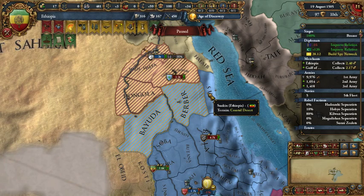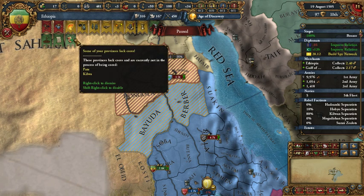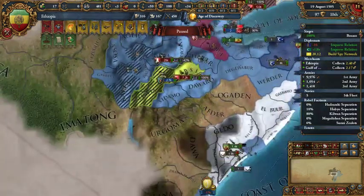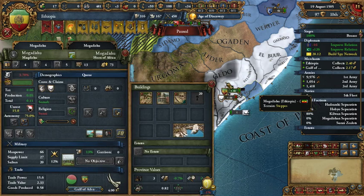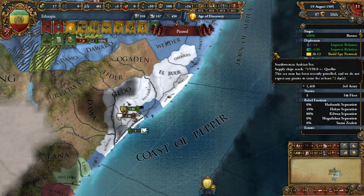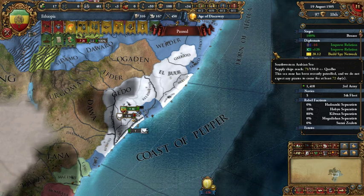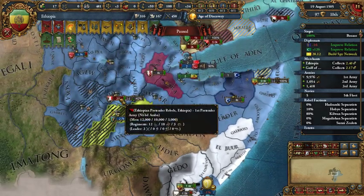Hello and welcome back, dear friends, it's me Odor and we are back in our campaign of Europa Universalis IV with Ethiopia. We are back in the war with the Mamluks and we just got rid of the Civil War. Now we will try to win this war and get rid of the last of these pretender rebels.